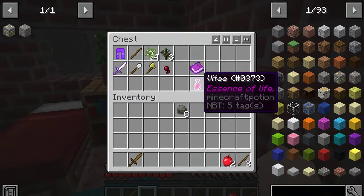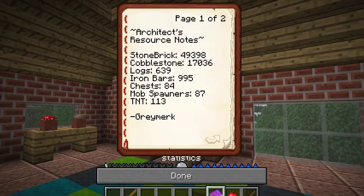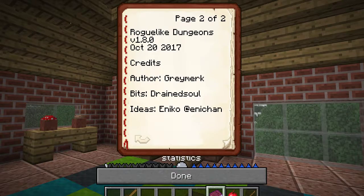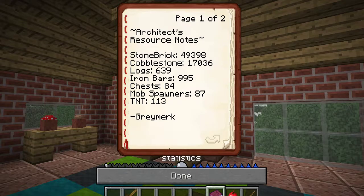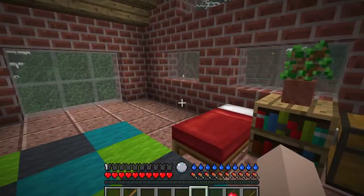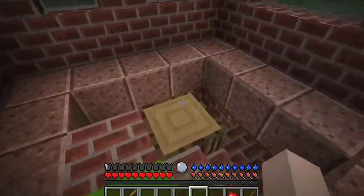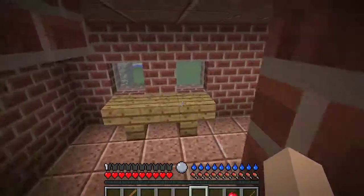We have pants — pants is always good. Essence of light. I'm gonna guess this is a healing potion and this is a book on statistics. TNT 113, roguelike dungeon, stone bricks, cobblestone — I don't know what it means but it's okay. We have a bookshelf and a bed — a bed, that is beautiful!